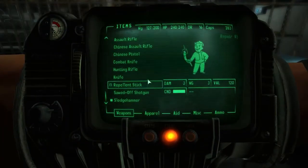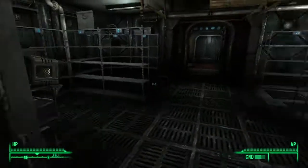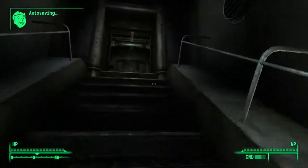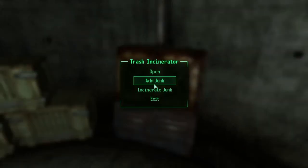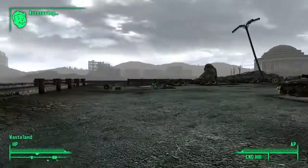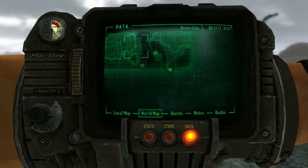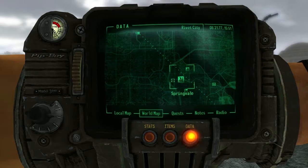Let's make sure we got rid of that bottle cap mine — we did. We'll find someone to sell all that stuff to later. One thing I did not show off, which is only a minor featurette in the base, is the trash incinerator. I don't know what kind of junk they mean, but you add junk and you get scrap metal out of it. Not really worried about it. So we're going to deliver Lucy's message, and we'll start over at Vault 101.